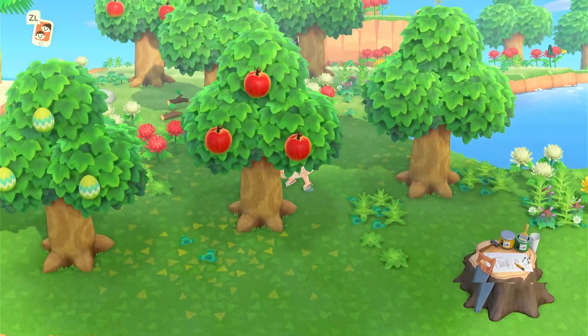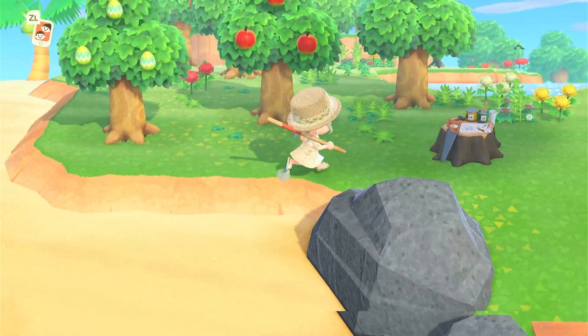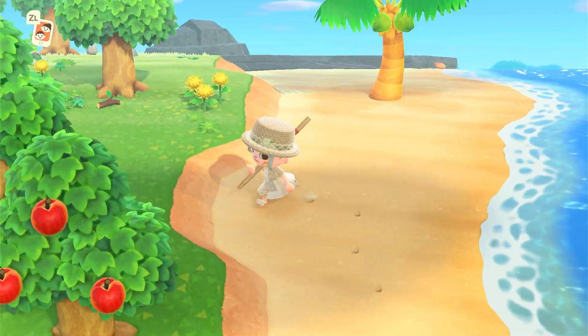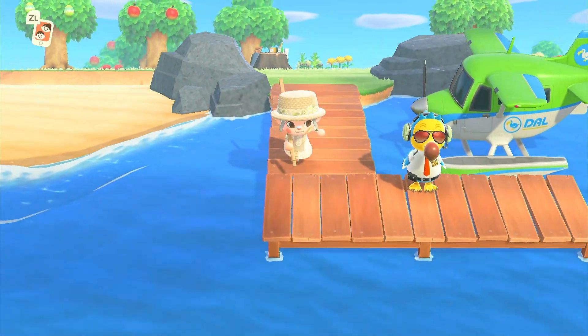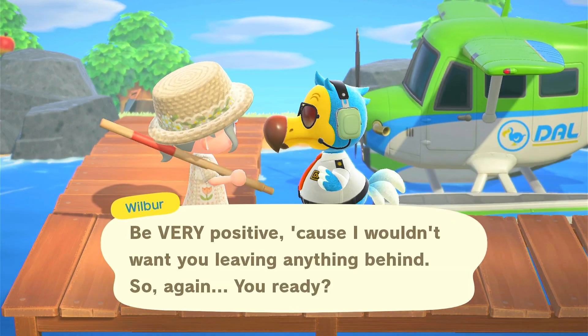The game is literally punishing me for not taking Rosie — that's 100% what's going on. We haven't even gotten an okay villager since then. It's like the game is saying, you didn't take Rosie? Sucks to suck, here's a bunch of crappy ones that don't fit your aesthetic. Wendy was probably the best villager we've seen since then and I don't even really like her that much — she's fine, that's about it. We have Mott, I don't want him, I don't want Carlos either.